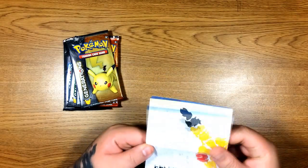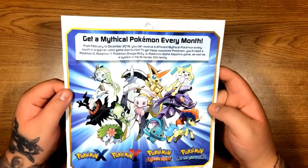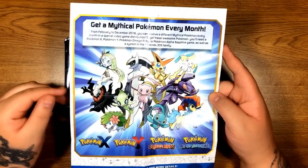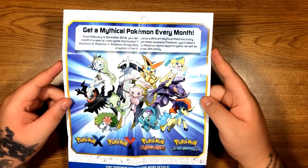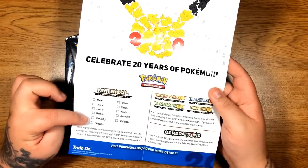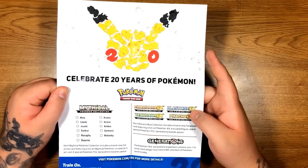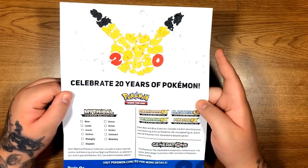It comes with a 20th Anniversary insert — get a Mythical Pokemon every month. I remember seeing something like this but I think it's for a different box. It shows all the ones you can get. It has Charizard, Venusaur, Pikachu, and Blastoise. I'm going to try to get all of them — I want to collect all of them, especially Blastoise and Venusaur because those are some of my favorites.